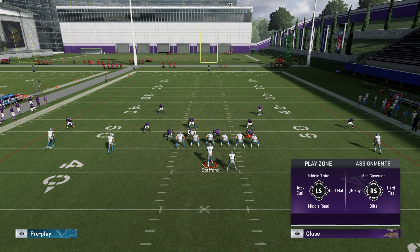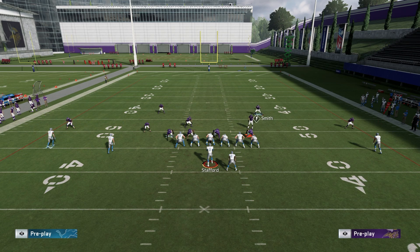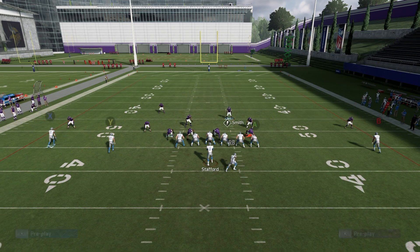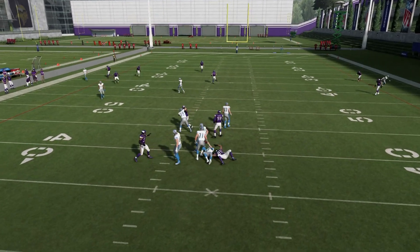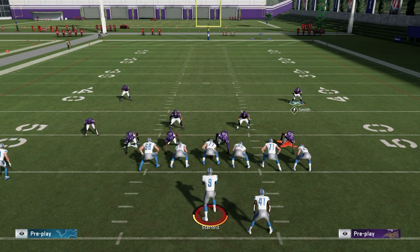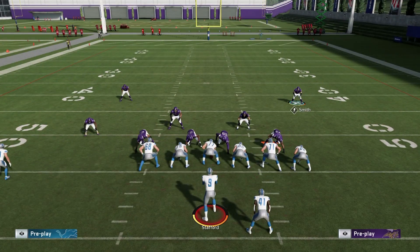This player you can leave in a hook curl, or if you want to get more aggressive, you could man him up on Y and still user Harrison Smith over the middle. Snap that ball — nothing's open, we are getting that quick pressure, everything's bagged. Overall, just an absolute great defense. The best way is obviously to leave those D-line in the same position.